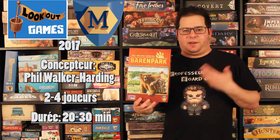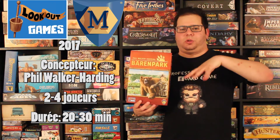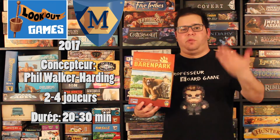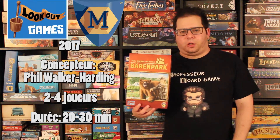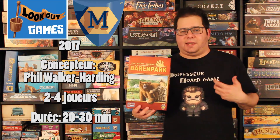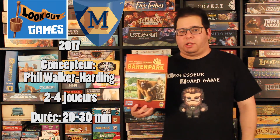La mécanique de jeu dans Barren Park, c'est du placement de tuiles. On a des tuiles un peu à la Tetris, un petit peu comme Patchwork ou Cottage Garden. On va placer ces tuiles sur notre tuile de parc et on va devoir la couvrir le plus vite possible et essayer de marquer le plus de points possible. Il va y avoir des points indiqués sur les différentes tuiles et plus vite on va finir nos régions de parc, plus ça va donner de points. On va aussi avoir du recrutement de tuiles sur un plateau commun : lorsqu'on couvre des icônes sur nos plateaux de parc, on va chercher de nouvelles tuiles pour notre réserve. Ça crée un petit aspect d'interaction avec les autres joueurs.